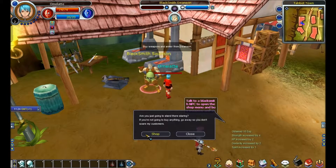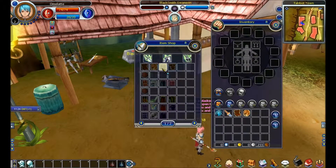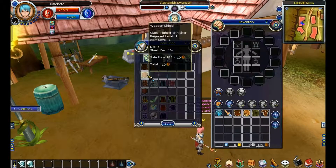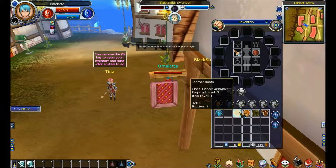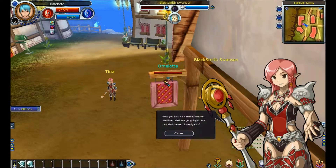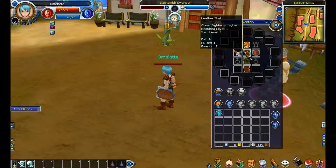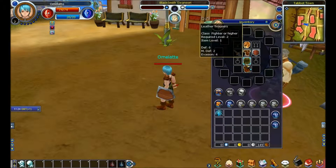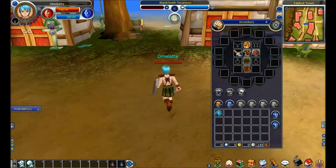Hello blacksmith. Buy me a sword and some boots and a helmet and pants and a top and a shield. Equip the weapons. Equip it all. Oh, I think they changed the level of the gears. Yeah, they did — level two was just boots I think. Look at that. Look at them go.